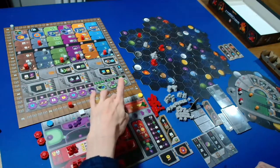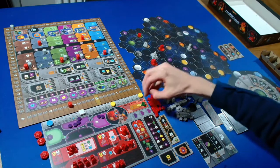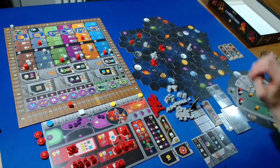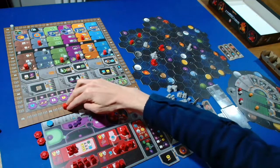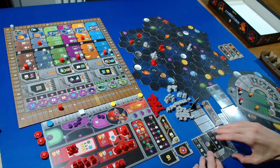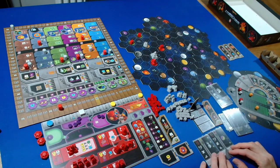I'm going to spend one ore and two credits to build a mine, and also pay this QIC to build a mine on the Gaia planet. That gets us two points for the round scoring booster tile.